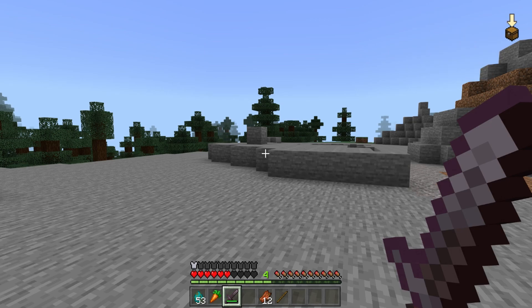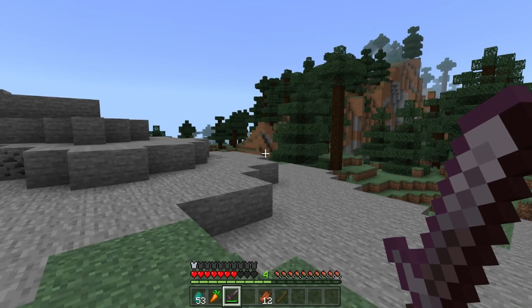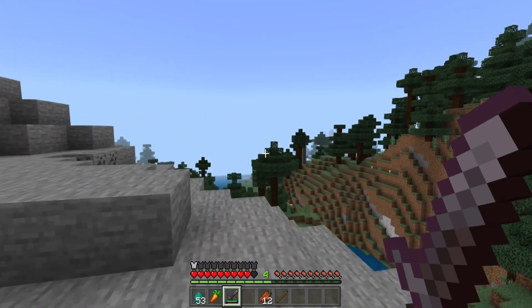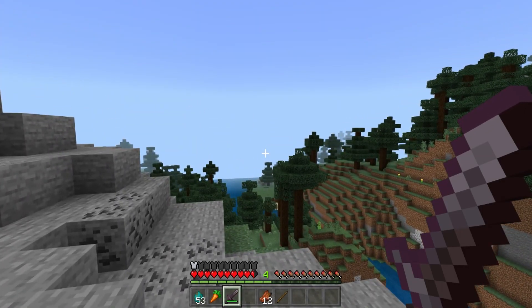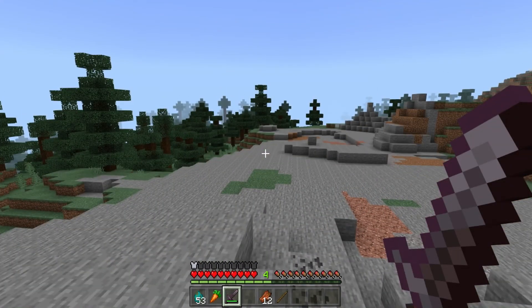I'd love it if you guys could leave a comment telling me what you'd like added. I was thinking of sand particles on screen when you're in sand. I could also make it so the blood only appears when you take damage and scales with how much you've taken. Let me know what I should update. If you want to add this to your own mod pack you're welcome to — credits would be awesome but not required.